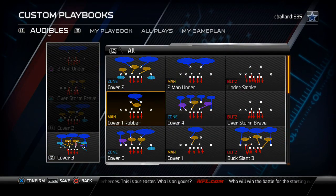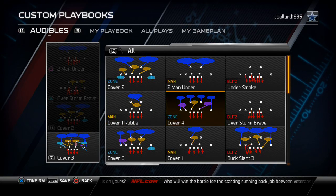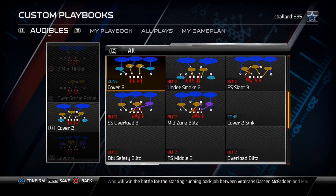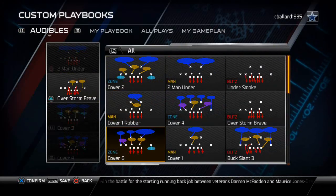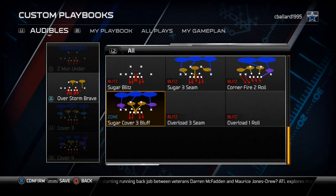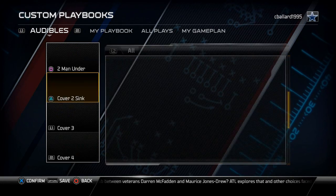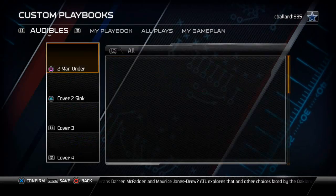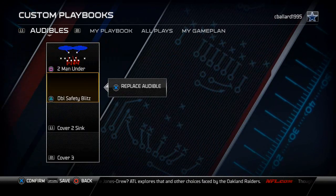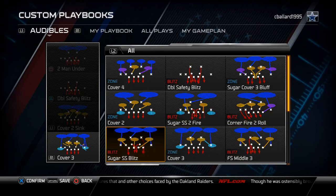The Nickel Normal is where things get deep — this is kind of where our defensive scheme comes from. I like to access all my coverages from this formation, so I put in the Cover Four, Cover Three, and Cover Two Sink. Then I put in the Two Man Under, and any coverage I didn't get in Nickel Normal I put into my Nickel Y9 so I can still access it.